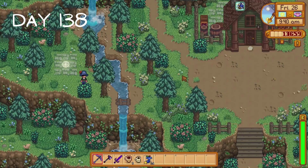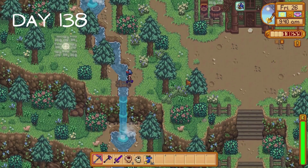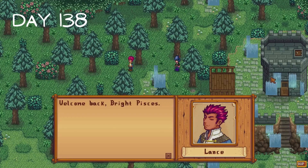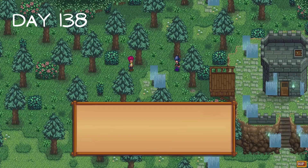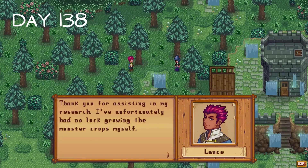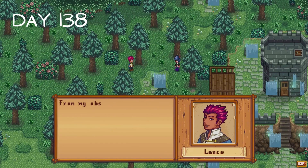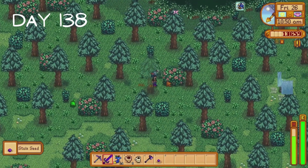When the cutscene ends we are teleported back to the Adventurer's Guild, which is not where I want to be. I immediately head back to the Highlands and talk to Lance. He says that there are monsters here that will drop seeds for special crops, and he would like us to give him the four crops these seeds produce. So I spend the rest of the day defeating monsters here so I can get those seeds.